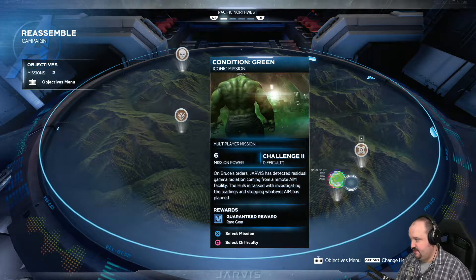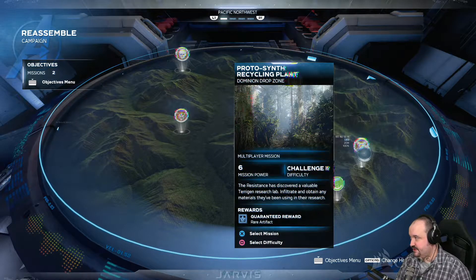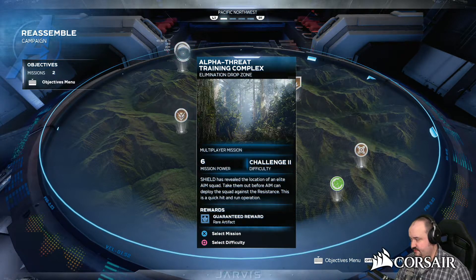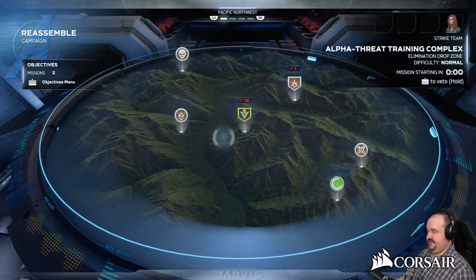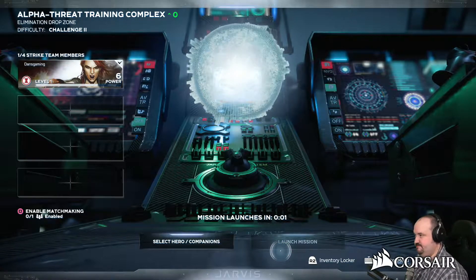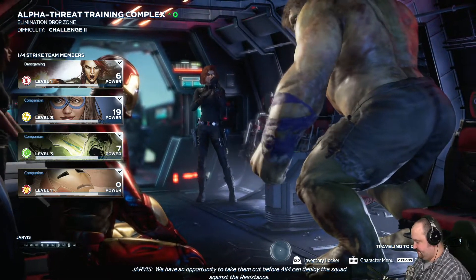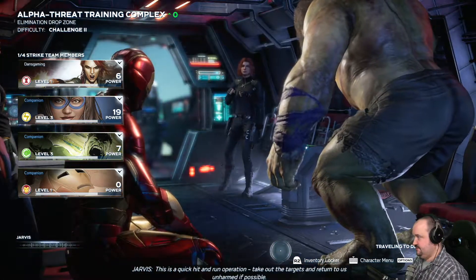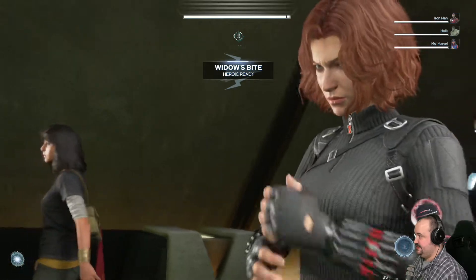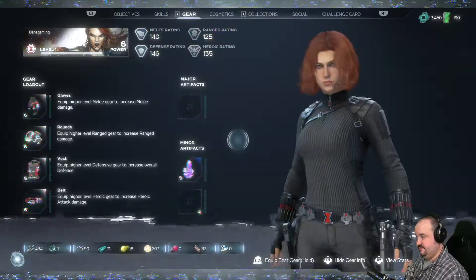Jarvis detected radio gamma coming from the AIM site. The Hulk is tasked with investigating the readings and stopping whatever AIM has planned. Oh, some of these are character-specific — like this one has to be Hulk. Dominion drop zone. Elimination drop zone. We'll try this one. These drop zones are real fast. Intel provided by our friends at S.H.I.E.L.D. has revealed the location of an elite AIM squad. We have an opportunity to take them out before AIM can deploy the squad against the resistance. This is a quick hit-and-run operation. I don't think I saw her ultimate yet — gotta check that one out.